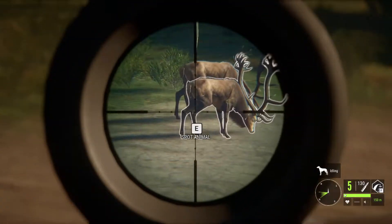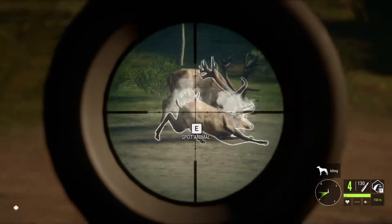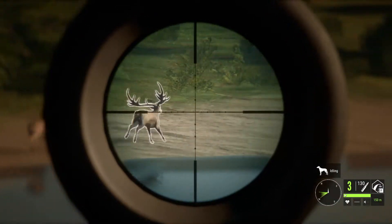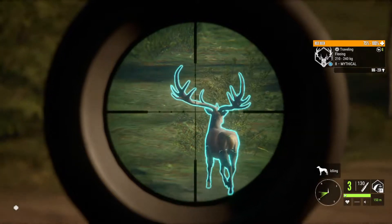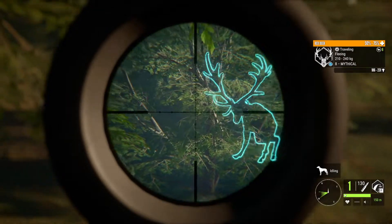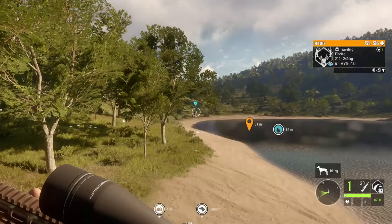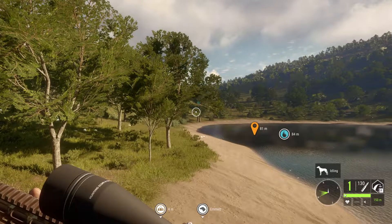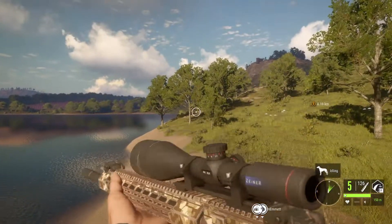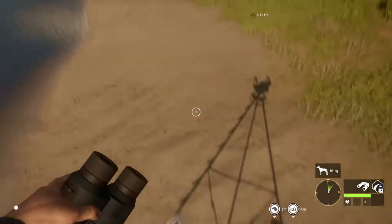These two shouldn't be too hard to get so I'm actually just going to go for them right away. Can't get him at that angle - maybe while he's running away. Two shots should do it. I think we actually got all three of those, which is awesome. So now we have three Mythicals and an Albino Hind to go pick up.